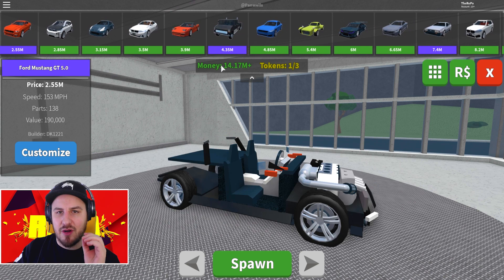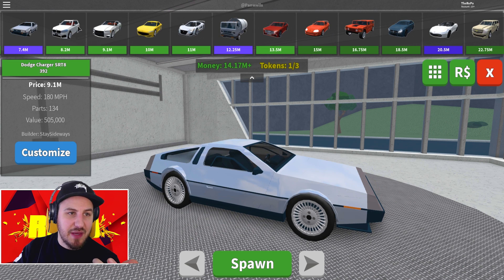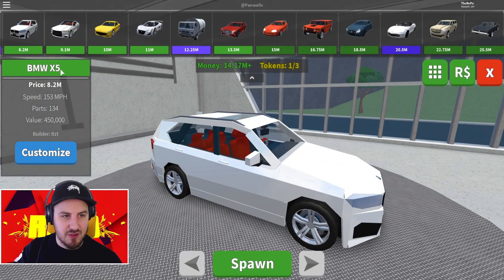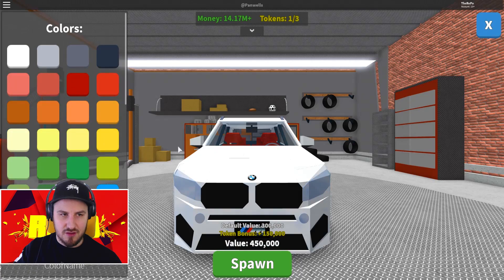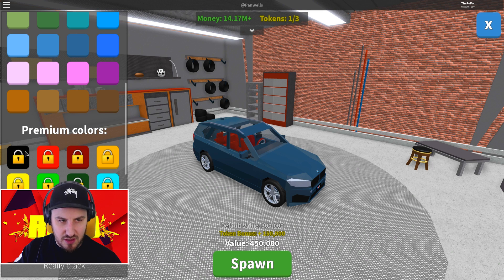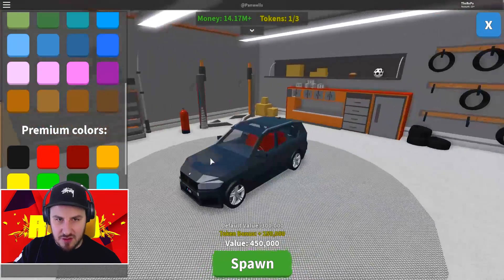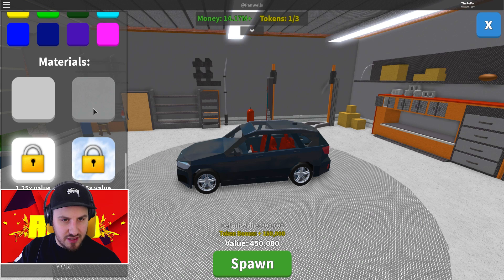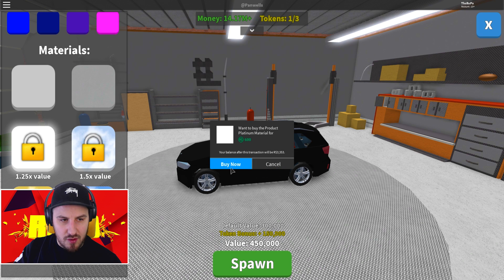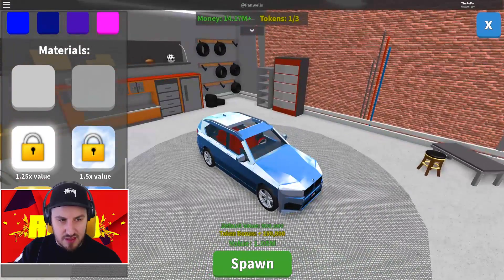There's the Mustang - I was gonna get one of them but I went with the M4 instead. There's the DeLorean, that's pretty funny. There's a BMW - it's not my M4 but it is a BMW M Sport, I think it's like an X5. BMW X5, look. I could customize it and try to make it look like mine. Mine is black, I could get a darker black - this premium color for 20 Robux. I'll do it. See, it's blacker - I like it. That's a nice black. The carbon fiber material... 600 Robux - oh my god, so expensive. But we got it though. That makes it pretty sick.